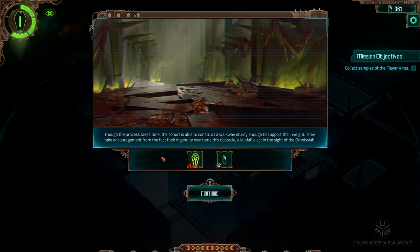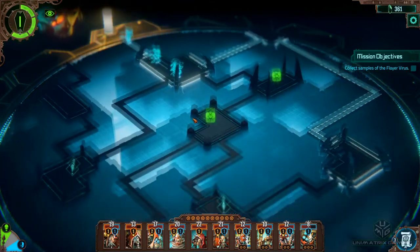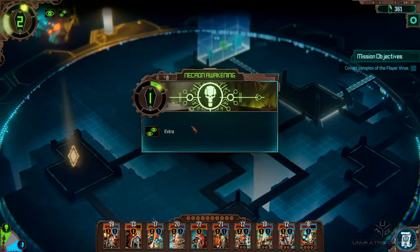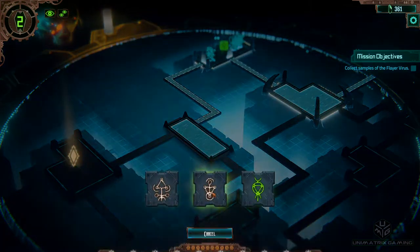The cohort is able to construct a walkway sturdy enough to support their weight. They take encouragement from the fact that ingenuity overcame this obstacle — a laudable act in the sight of the Omnissiah. Awakening gone up by 3, and some blackstone. Optional encounters looking a little bit more tempting now but it's miles away — we'll just have to suck up the awakening level this time.